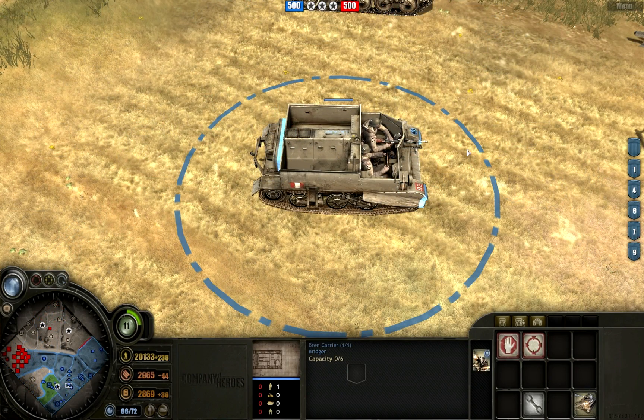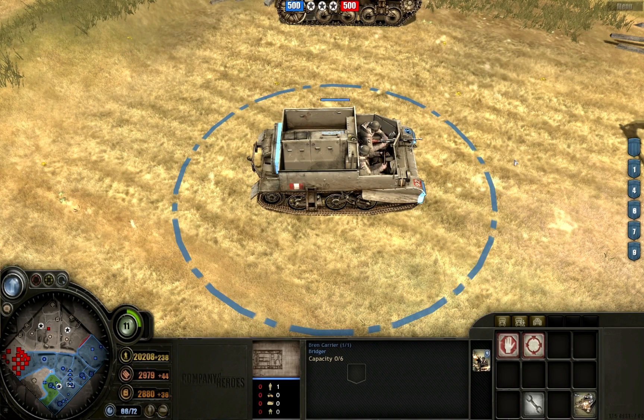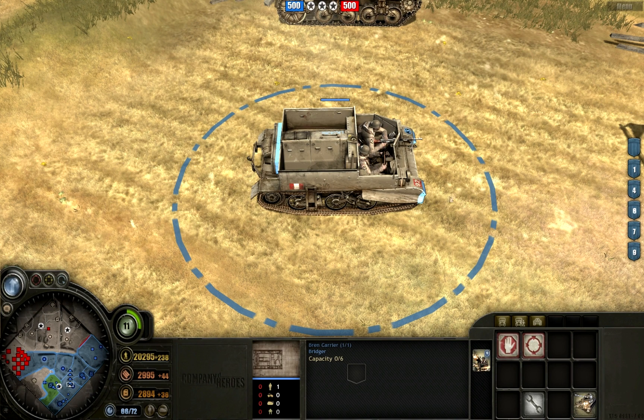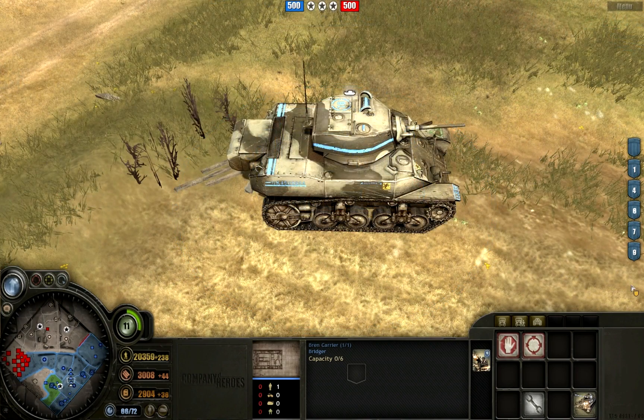The Bren Carrier is one of the units you can build right at the beginning. It costs a little fuel but it can move around the map very quickly, and you can put your infantry sections inside it so they can shoot out while inside. The problem is it doesn't have a lot of health — it's a light vehicle that takes some damage from small arms. Once an enemy gets Panzerschreks or Panzerfausts, the Bren becomes very fragile and easy to kill. But in the early game, especially if you upgrade it with the medium machine gun, it's very useful against enemy infantry and light vehicles because it gains armor-piercing ability.